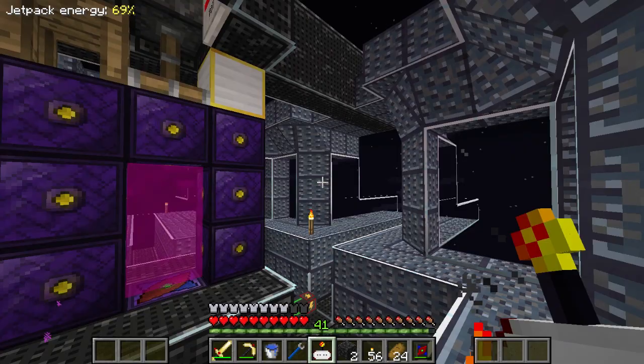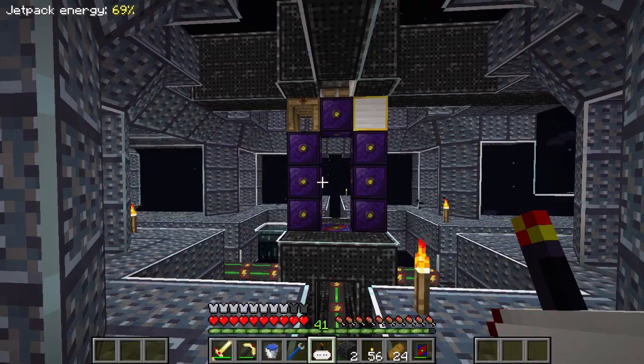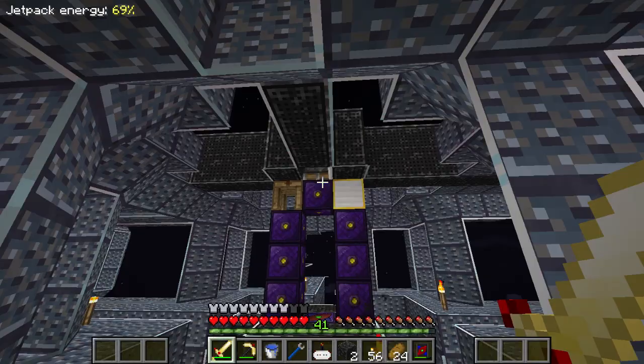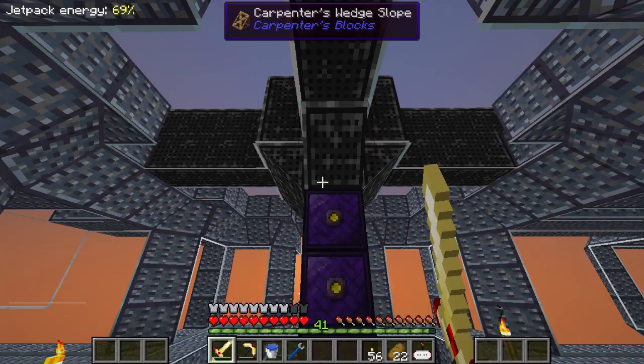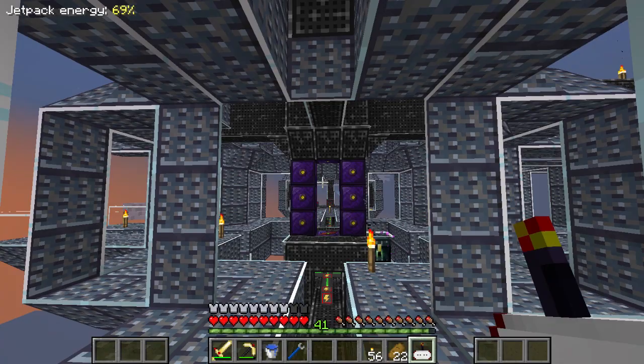That means anyone else on the server would need to know my wireless redstone code, which I'll change, and also the teleporter code — so that's doubly secure. I'm thrilled with that! I've also finished sprucing up the portal area — I've added some carpenter's blocks around the top to disguise the redstone, dimensional anchors, and all that hidden stuff. When the portal's off it looks just like a normal portal, and when we turn it back on it works perfectly.